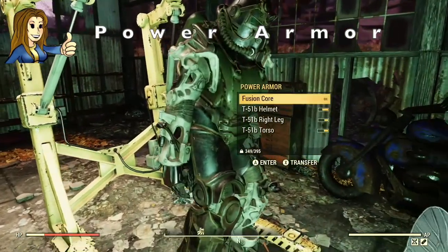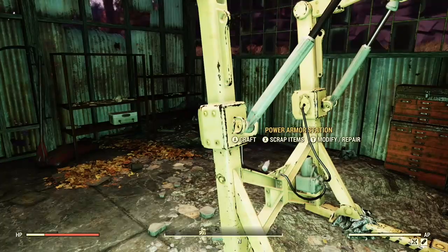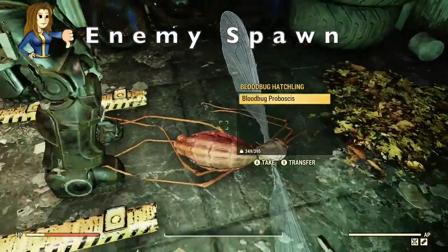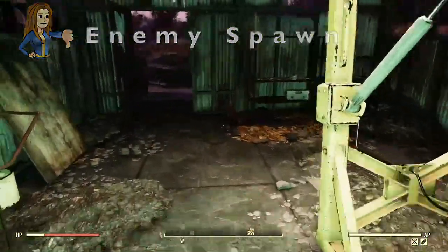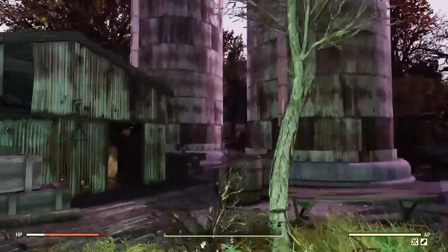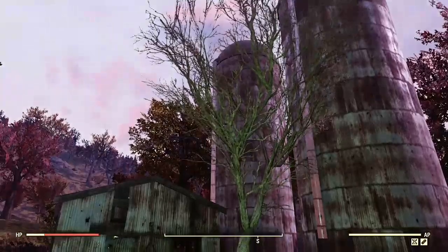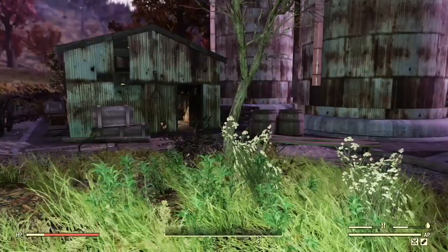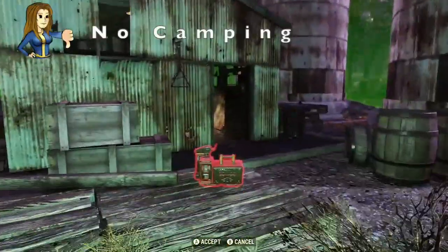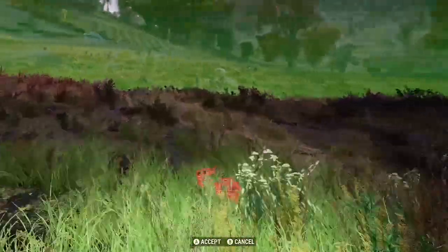We also have a weapons workbench. Right here we have some power armor, and of course the power armor station. Power armor might not be here when you are, but the power armor station will be. There are normally some enemies in here as well — insects and mole rats, so be warned. This area down here is a no camping zone, which is a bit of a shame.